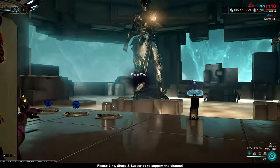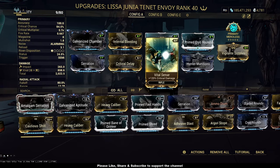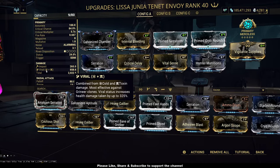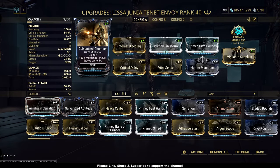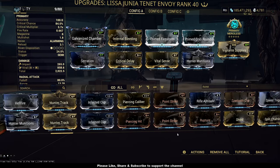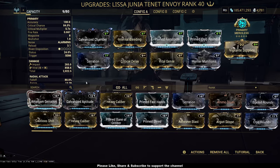In this comparison, I'm trying to compare them apple to apple. This is a Flash internal bleeding plus hunter munition build with critical delay and vital sense, Firestorm, and prime choir rounds for the additional damage. I have a base toxin, so with that toxin plus impact plus flash, it will give me a flash viral build.